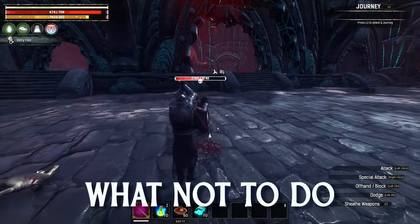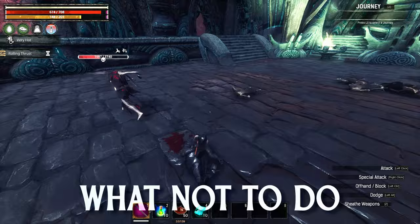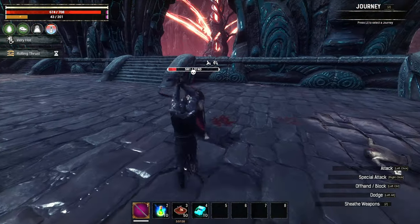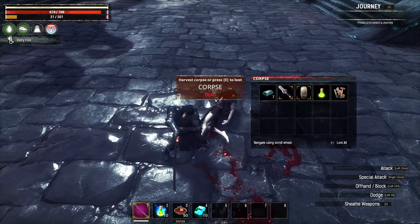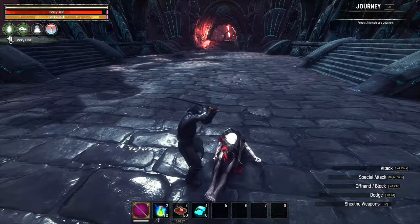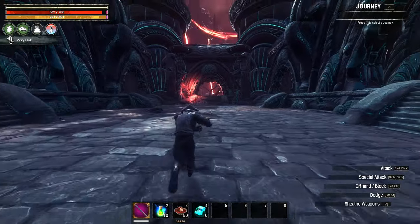Lastly, as a good rule of thumb, do not spawn enemies from the admin panel as they do not grant XP or challenge progress. Also, it seems the slow-mo command breaks something and prevents you from getting Battle Pass XP, so make sure you don't use that command or the admin feature previously mentioned, as you may miss out on XP.